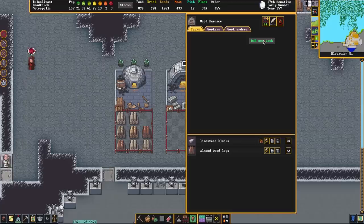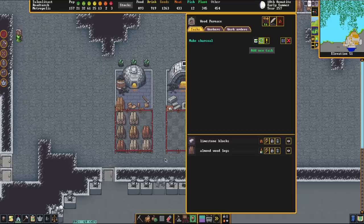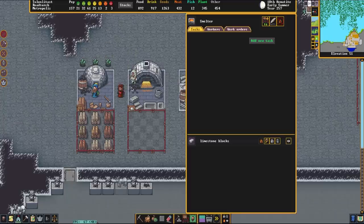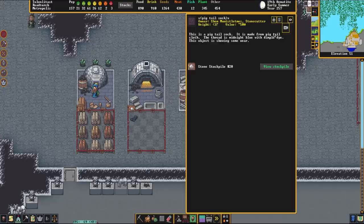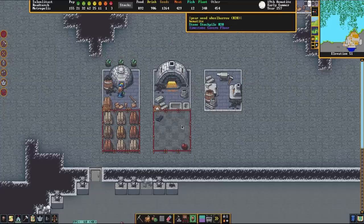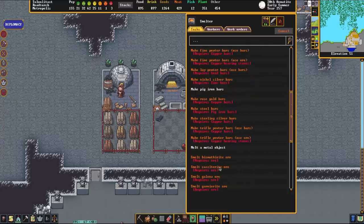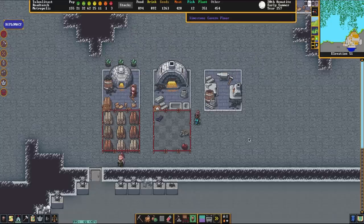Now that there's wood in this stockpile, we're going to click on the wood furnace and tell them to make some charcoal, setting that job to repeat. Keep in mind you can also do all of this through the manager. The charcoal is going to power the next workshop. Here comes some metal ore — we have hematite down here. We're going to use the charcoal from over here to smelt hematite. We could also make pig iron and get into steel, but we're just going to focus on smelting hematite for now.